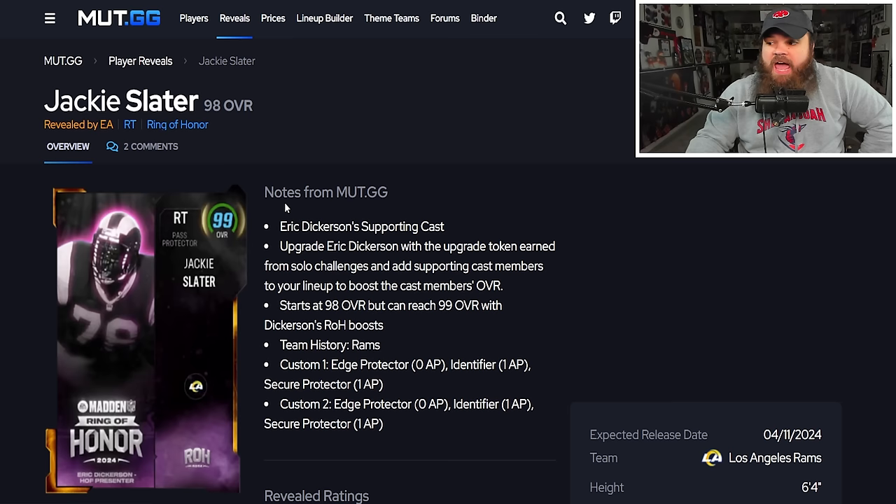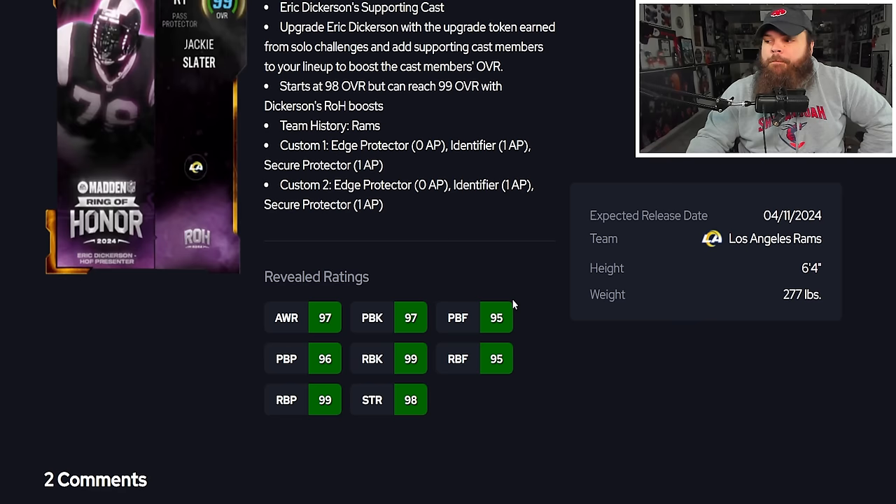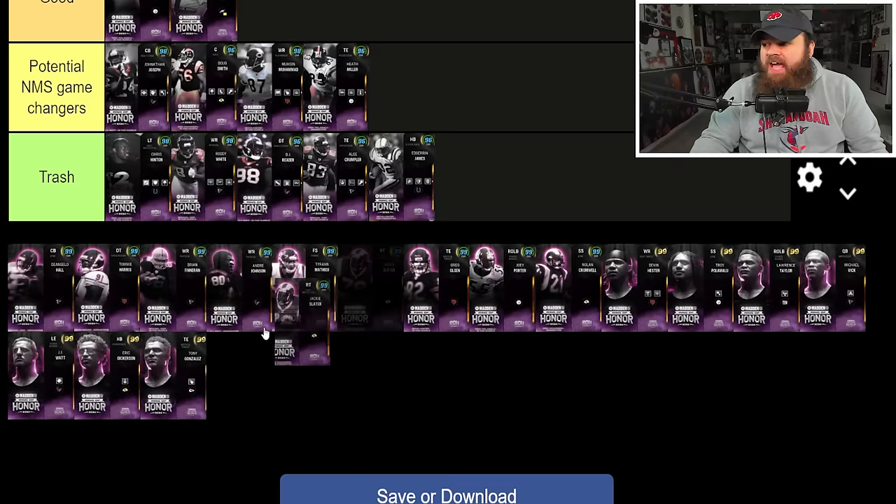Jackie Slater has really good stats across the board — under 300 pounds which isn't ideal, but 95 pass block finesse, 96 pass block power, and 99 run block. He gets Edge Protector for zero AP — not Secure Protector, but still a solid zero-AP offensive line ability. I'd put him in the good tier.